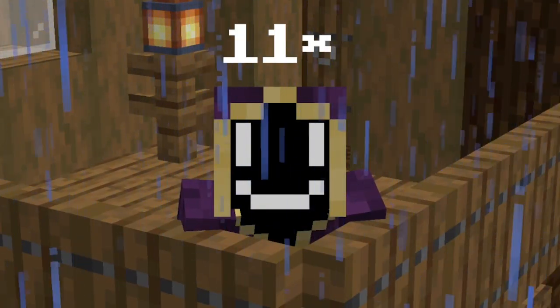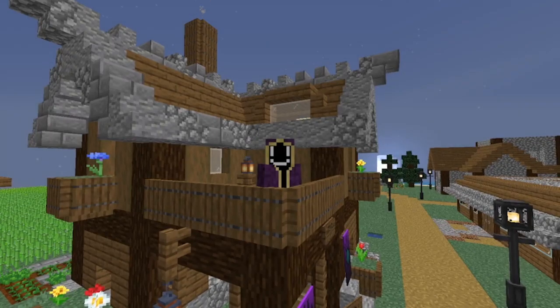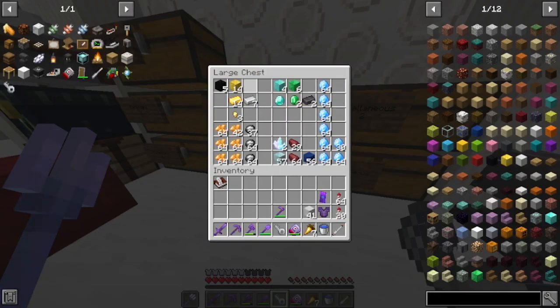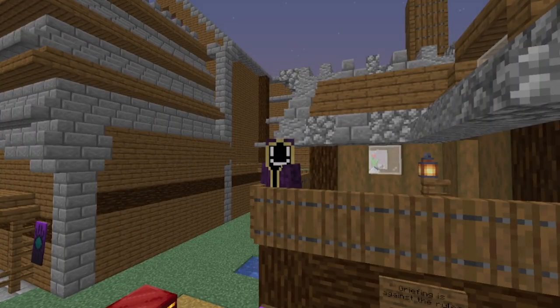I'll need a total of 15 wither skeleton skulls. I decided to make this beacon pyramid out of iron, as gold seemed too difficult to get and iron was what I was richest in. I then proceeded to make myself completely broke in iron, as that would give me a head start, reducing the amount of iron blocks I needed from 244 to 203.